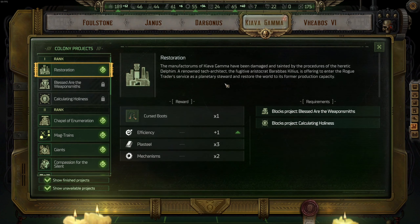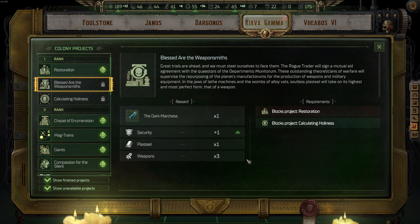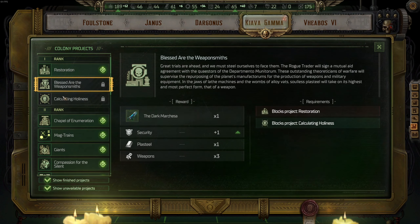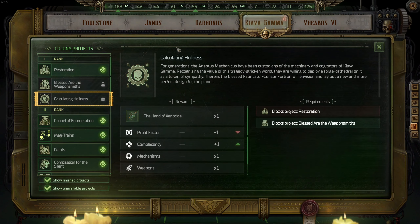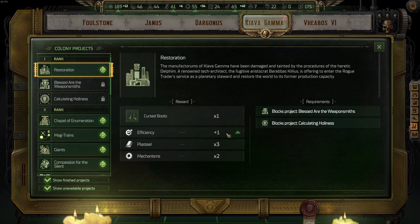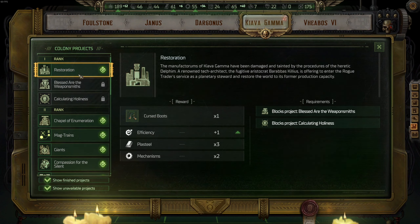Now we switch to Kiava Gamma. This is very specific: if you want to play a damage-dealing tanky Psyker, opt for the Cursed Boots. If you want to play with Pascal in your team as a ranged Bounty Hunter, opt for the Dark Marquesa. If you play as Assassin Pascal, opt for the Hand of Xenocide. That's the main difference — your choice of what you want to do: Assassin Pascal, Bounty Hunter Pascal, or Tanky Psyker main Rogue Trader. Everything is valid.